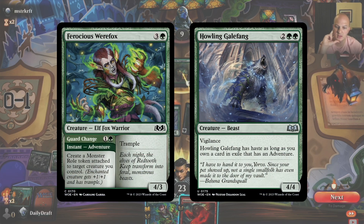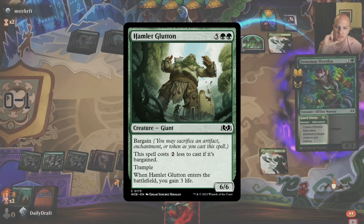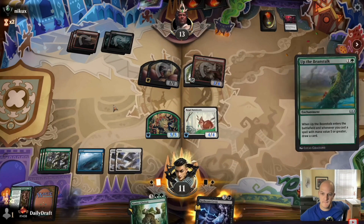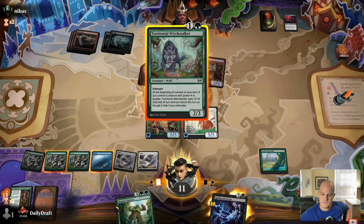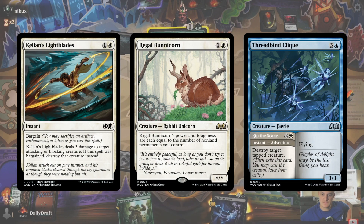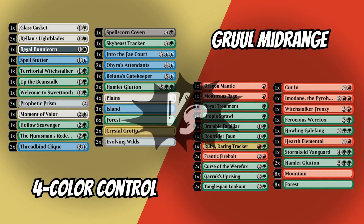It had plenty of creatures to bridge the gap between the early and late game, and usually won with the two copies of Hamlet Glutton — a card that not everyone knew was outstanding just yet. Ruben will be piloting 4-Color Control, which was a draft live streamed through the channel on September 25th. This is yet another base blue-green deck, but one that also splashed black and featured some white for key cards like Kellan's Lightblades, Regal Bunnycorn, and the adventure half of Threadbind Click. Drop a comment down below to let me know which deck you think will come out on top.